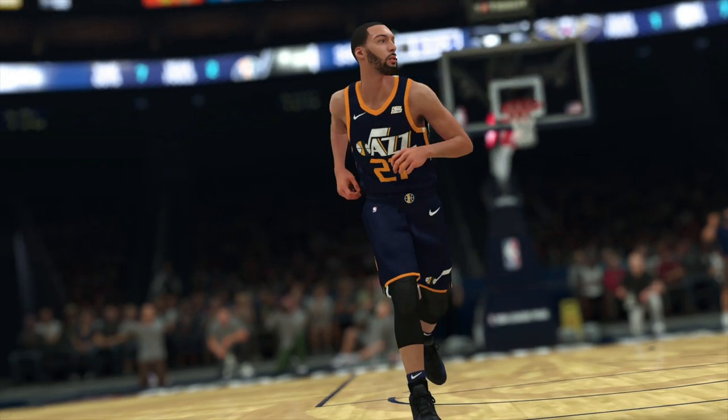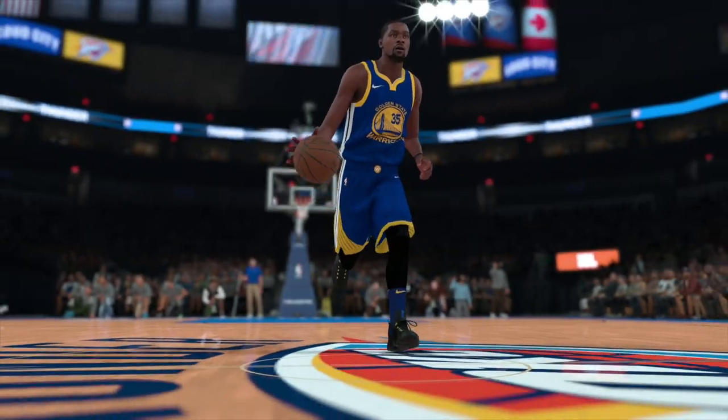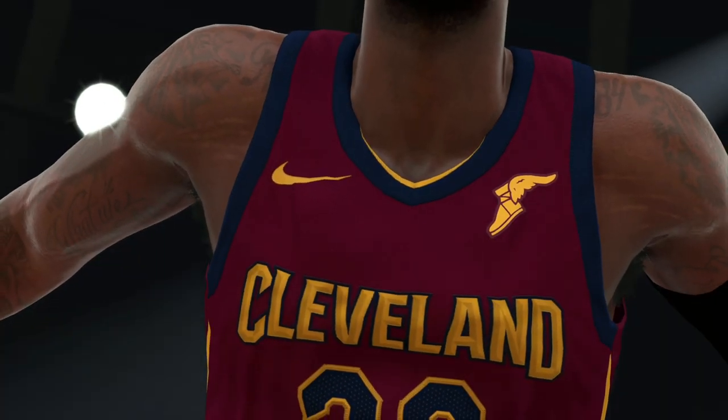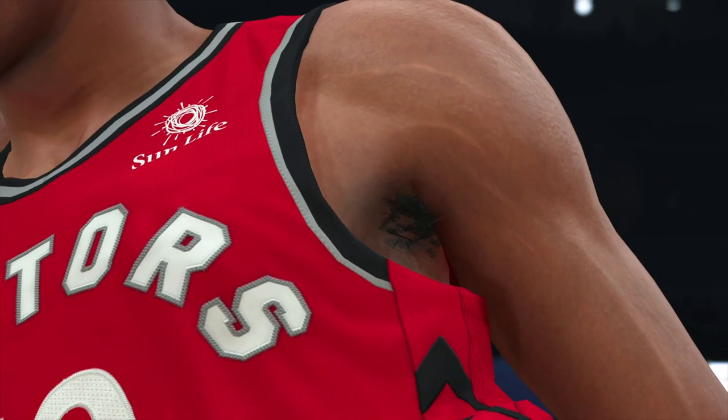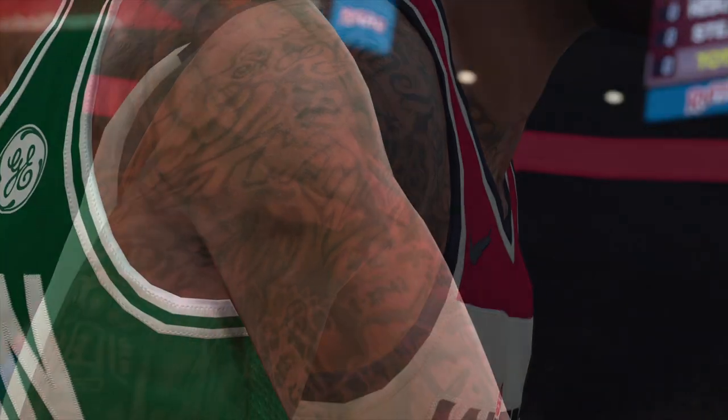They designed the entire body system to accurately match the physique of every player in the league. They started by rebuilding all the player faces from scratch to get more detail, and changed the way the eyes and teeth respond to light. If you look closely, you can even pick up unique details like scars, stretch marks, and even faded tattoos. It's all about the details.